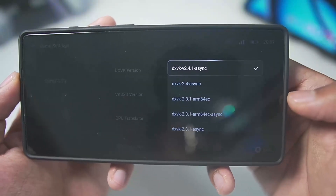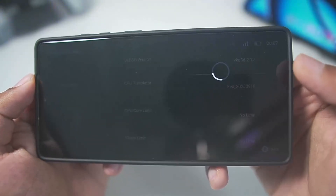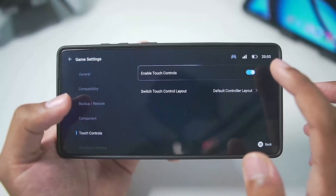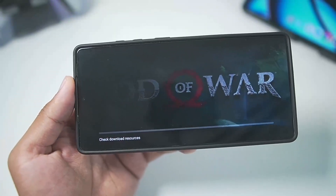For DXVK, go with DXVK 2.4.1 Asynchronous, and VKD3D keep it as default 2.12. In the CPU translator, make sure to choose the latest fixed CPU translator which is the September 10th version. Once that's done, enable the on-screen touch controls option and keep everything else as default. Then go back and launch the game you want to play.